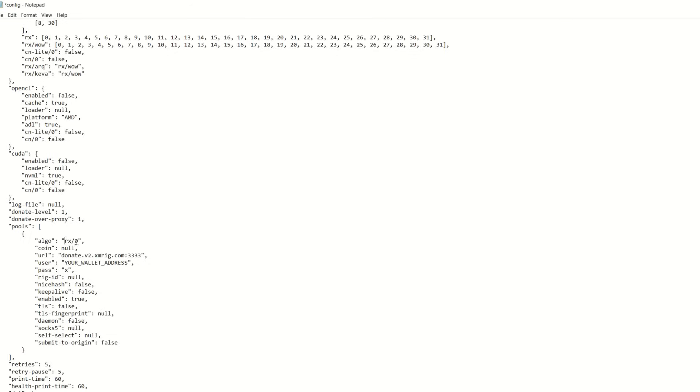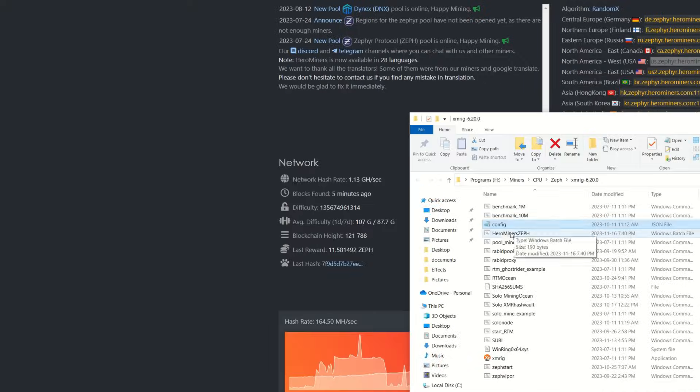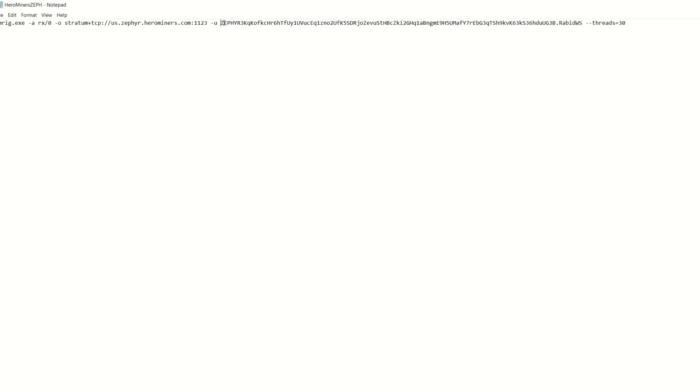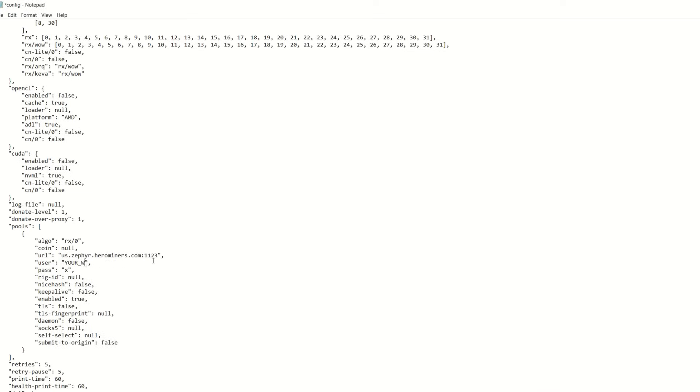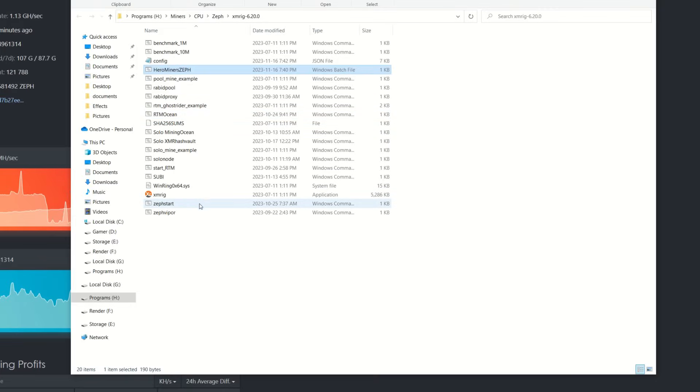You can skip the coin field and leave it null. Move on to the URL field and paste in the HeroMiners stratum address. Then add your wallet address followed by a period and your worker name — for example, 'rabid-workstation'. You can skip the password field. Once all that is filled in, save the file and your config is ready.